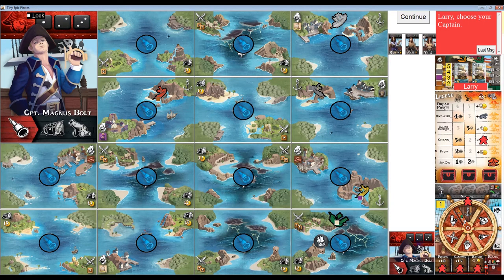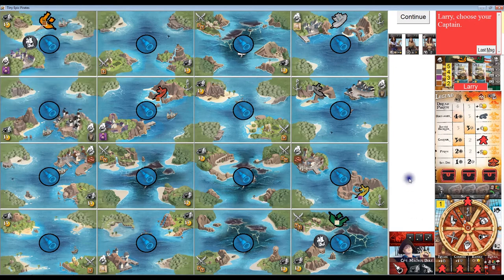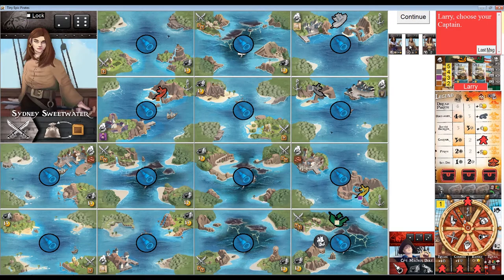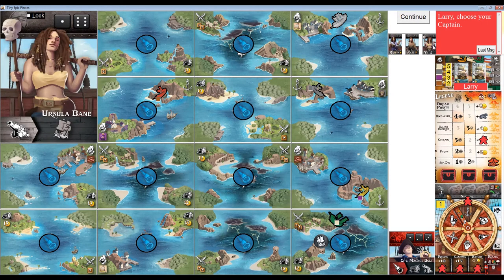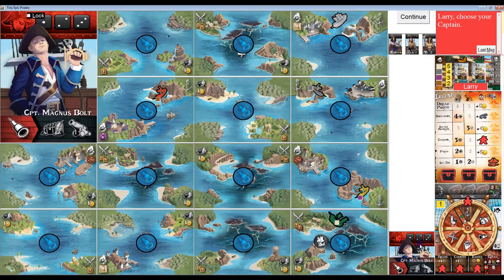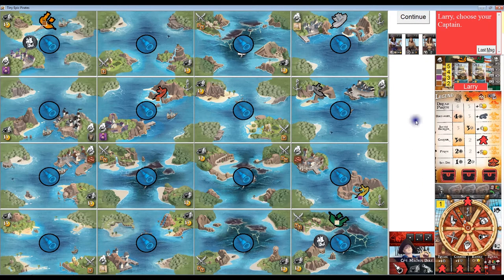I randomly was dealt a captain card and can decide to start with either side — Magnus Bolt has a one, two, and three for his dice, and Vera Lock has a four, five, and six. Opposite sides of a captain's card are always one, two, three on one side and four, five, six on the other. Looking at the crew cards available, I think I'll stick with Captain Magnus Bolt since I like the low dice values. He's got bonus actions that trigger when I perform a search action. I'll talk more about bonus actions later, and now we're ready to start the game.